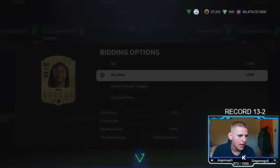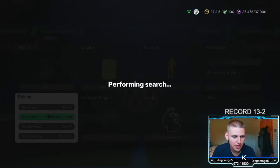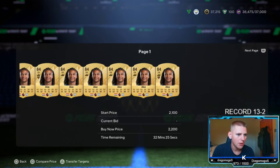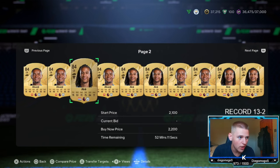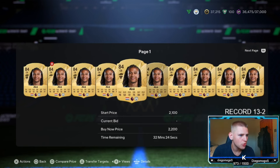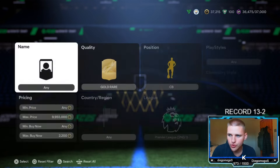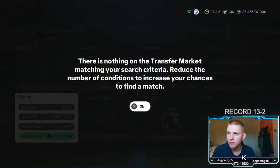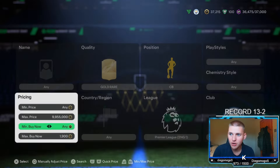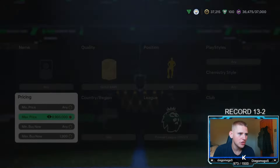There are two players in this: you've got Nathan Ake and Akanji as well. They are selling at 2,200 coins. You're going to lose exactly 110 coins, so we're going to go down about 300 and try to pick up anything that pops up.